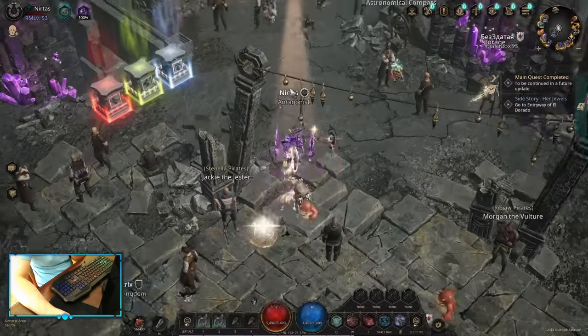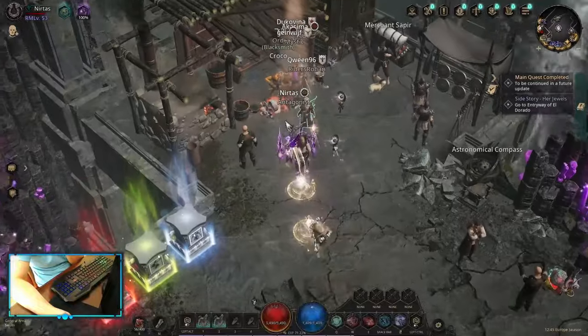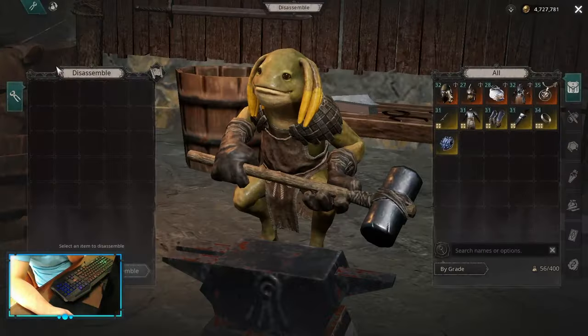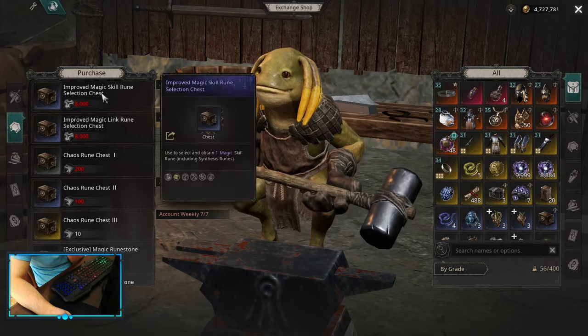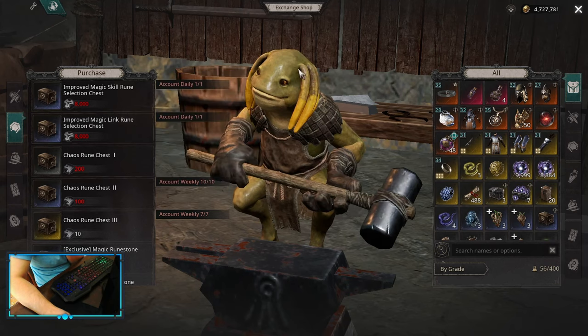Another method is the assemble shop. However, this assemble shop is actually really hard. Getting the blue ones is really easy — you only need 8k fragments, which is not hard to grind. The account daily limit is one, but that's not a big deal.